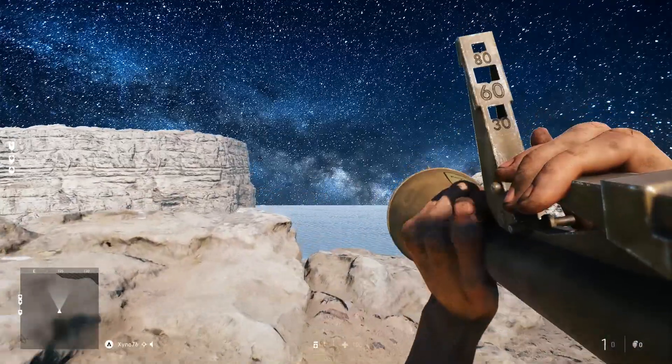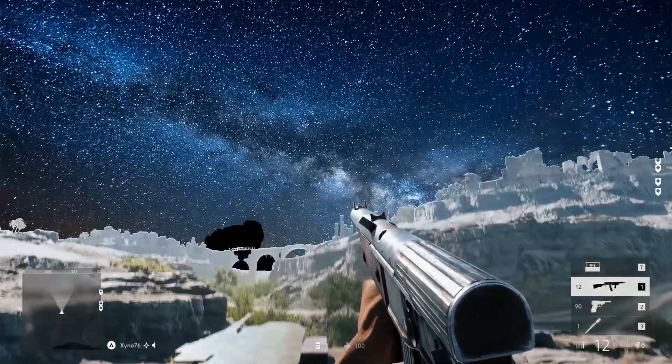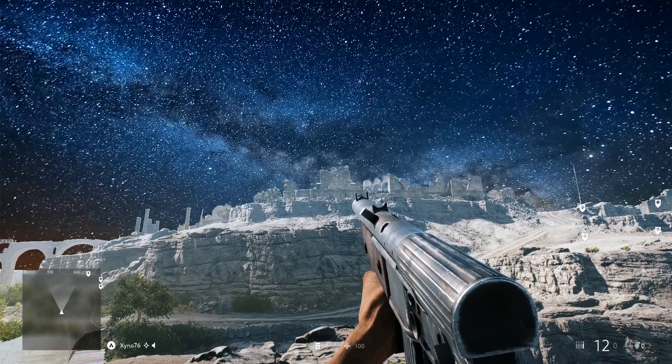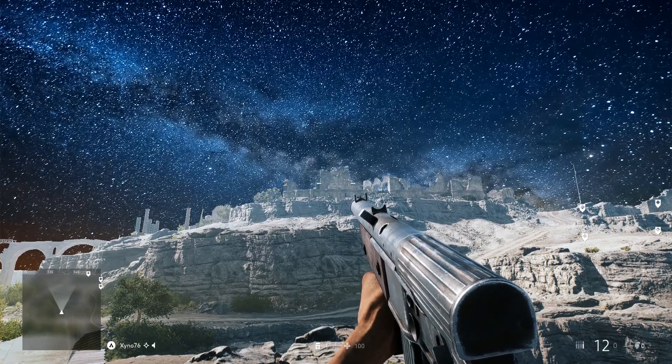Look at that - it's night time now. What is this place? Hamada. Night time sky. Let's see if we can tweak this to make it look better. Background color, focus depth.